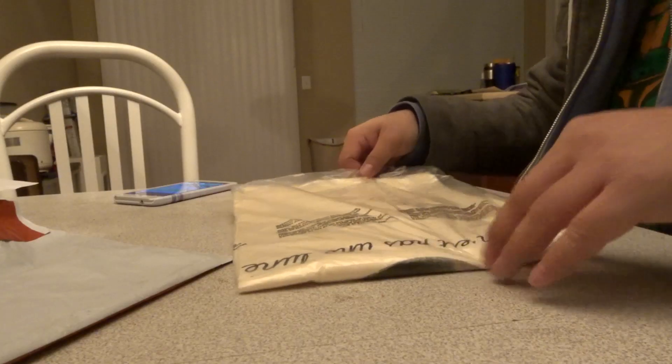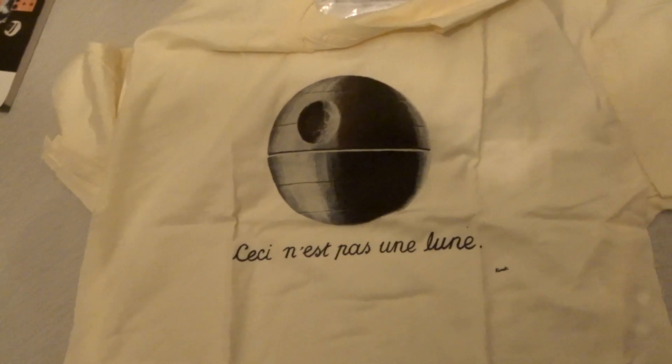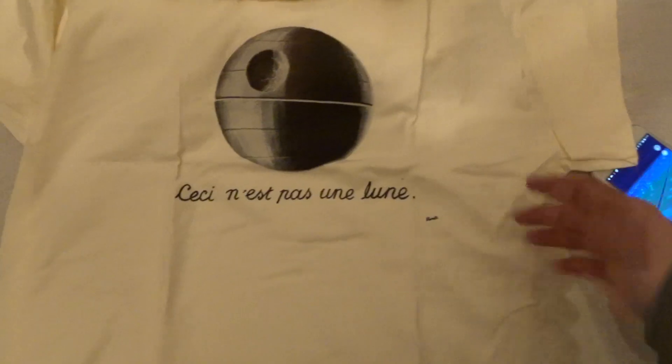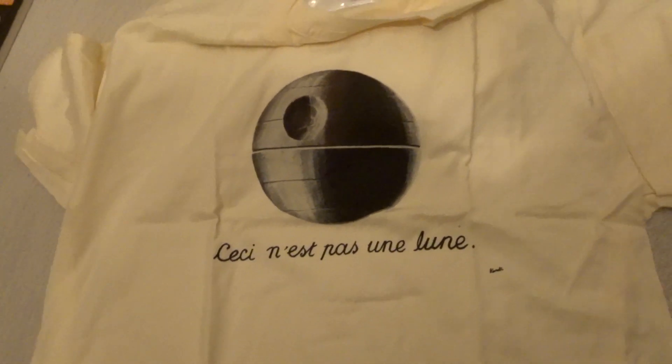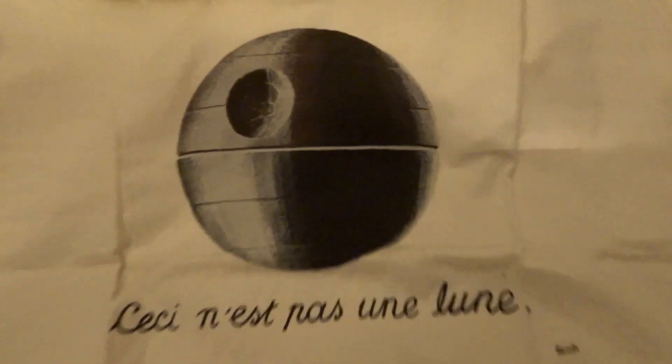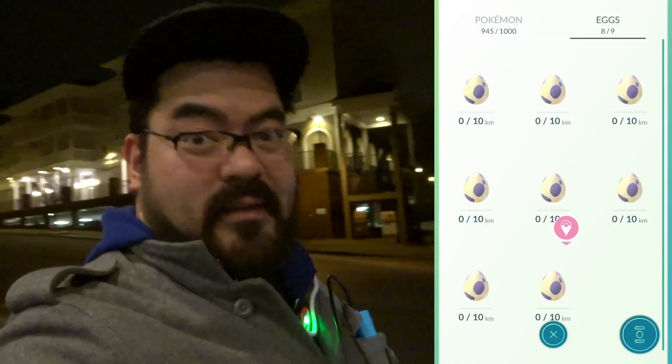For Christmas and my birthday — because they're back-to-back — my sister and her husband got me a whole year of Busted Tees. Every month I get a code via email that gives me a free t-shirt with no shipping. This month's shirt says 'This Is Not A Moon' — or, to translate it more colloquially to what Alec Guinness says in Star Wars A New Hope: 'That's no moon, it's a space station.' Oh, Pichu — that's like my fifth Pichu, love it!